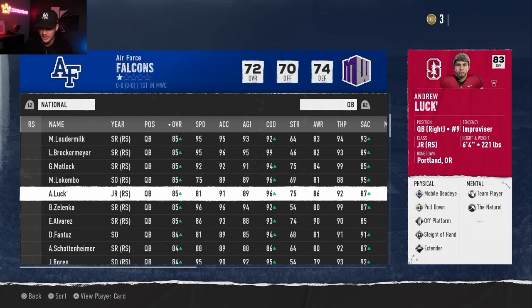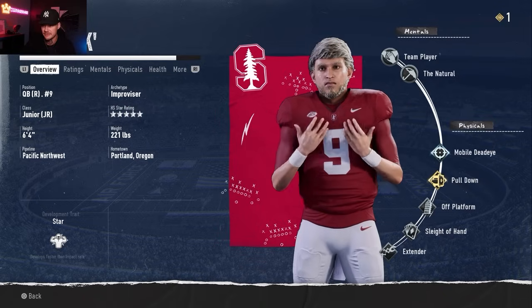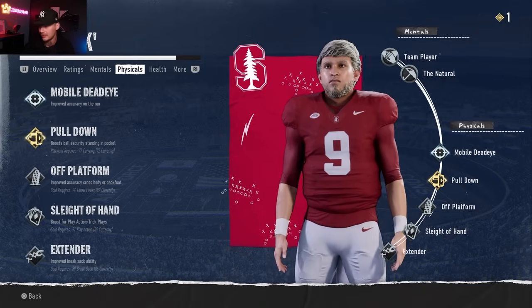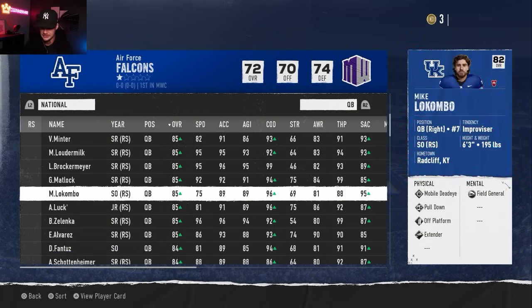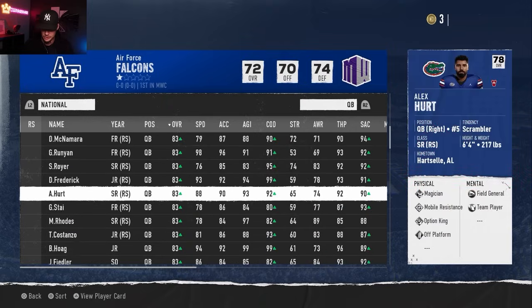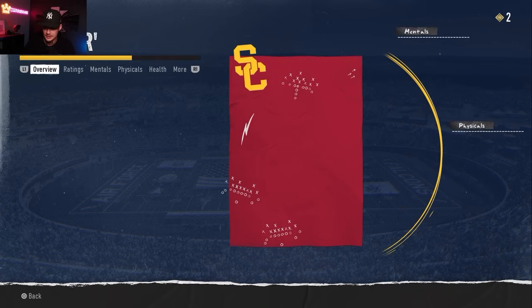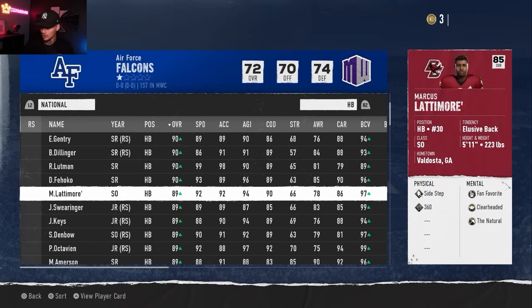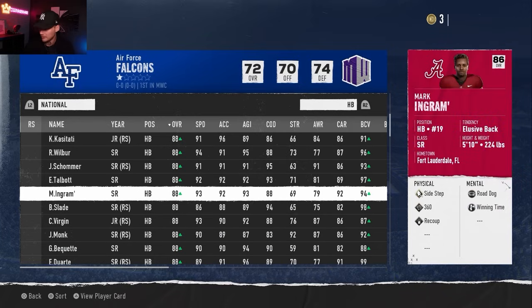Andrew Luck is only an 85 overall, but these guys have star development traits - some have normal, some have impact - which dictate how much they improve. There are also different abilities that affect how they play. Stanford won the national championship last year with Luck. We also have RG3 at Marshall as a senior, 84 overall with 91 speed. Some younger QBs include Derek Carr, a sophomore at USC with star development trait. At running back, Marcus Lattimore is already an 89 overall as a sophomore at Boston College, and Mark Ingram ended up back at Alabama.